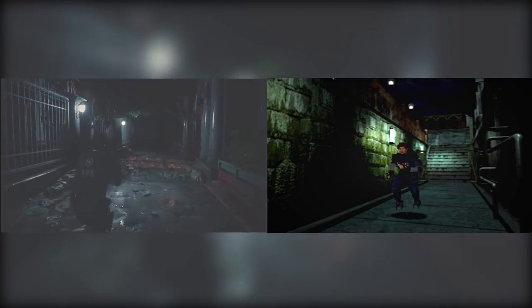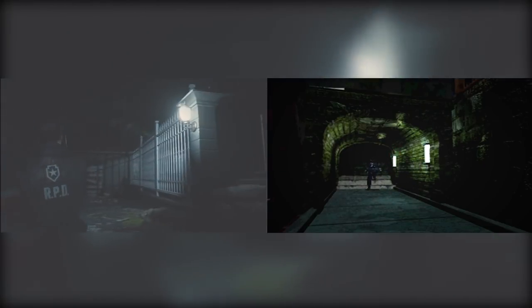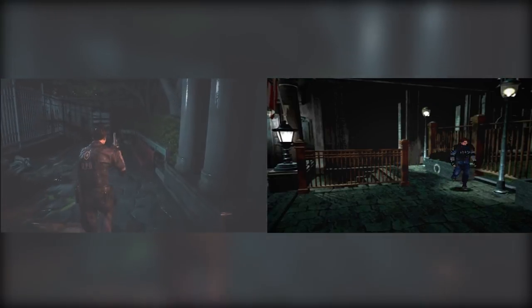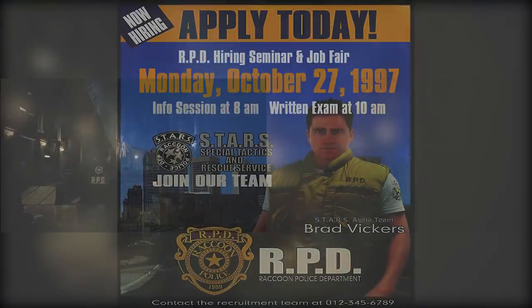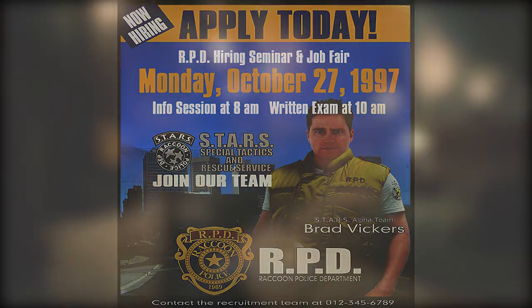As we see zombies trying to get through the main gate, I wasn't able to get the full range of the environment outside the RPD station because I was trying to see if I could go through the underground tunnel where we find zombie Brad from the original Resident Evil 2. I also wanted to see the area where Nemesis ambushes both Jill and Brad in the new Resident Evil 3 remake, if they do make it. There was also an image of Brad recruiting for S.T.A.R.S., giving us our first look at the unfortunate S.T.A.R.S. member.